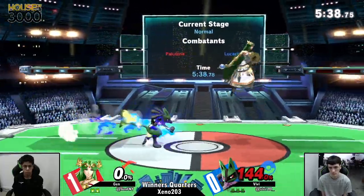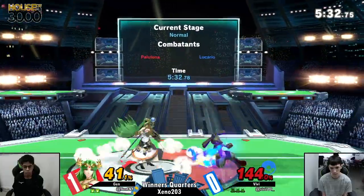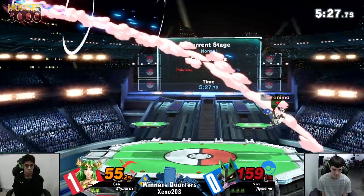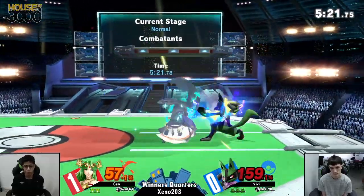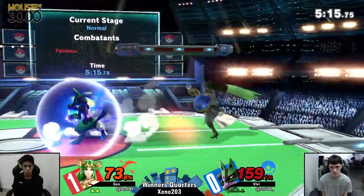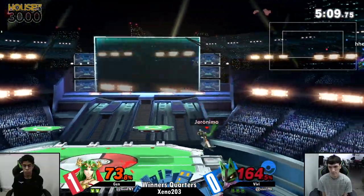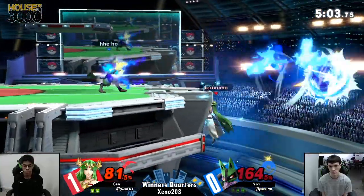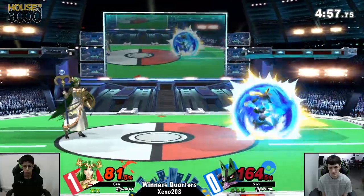Lucario, I choose you — wait, he chose himself on that front. He put his hands on the trainer. Go, Palutena, I choose you — I choose you to go into the blast zone. Lucario can mix up recovery in so many different ways because his up B is very malleable and you can go into many angles. Just be very careful at this percent because he has less ledge invincibility the more percent he takes, and with a fully charged aura sphere, Vivi is able to cover the ledge. And speaking of the up B, that hitbox is very large — it went past her divine toes, bro.